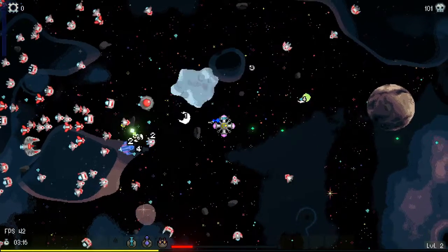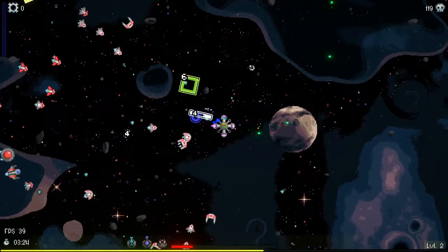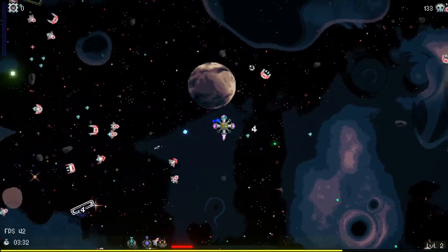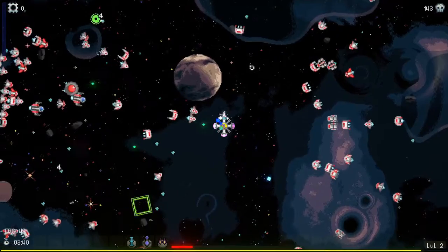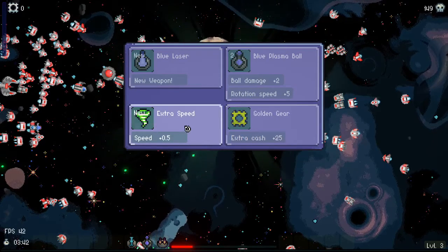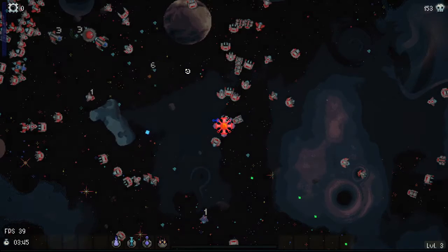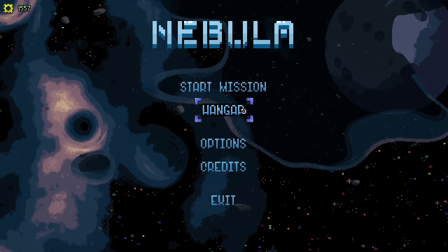I took a lot of damage. This is getting out of control. I really want those power-ups. What is that golden gear? Gives me cash. Extra speed. Blue laser — let's do the blue laser. We're going for the pure weapons run. I died. And there's my score. I guess we'll check out the hangar now.